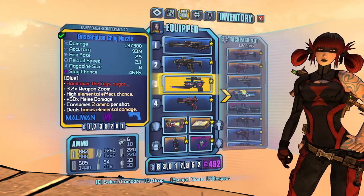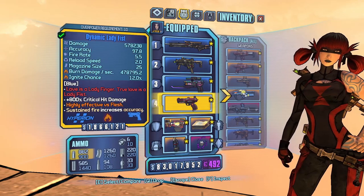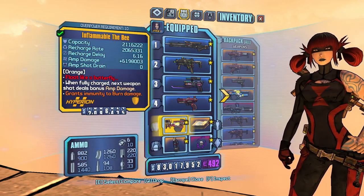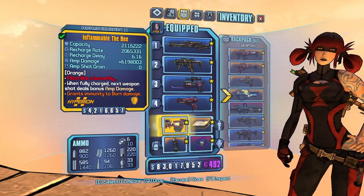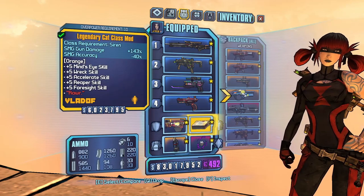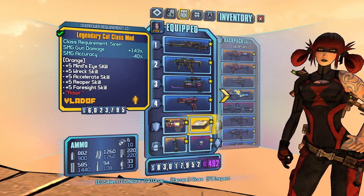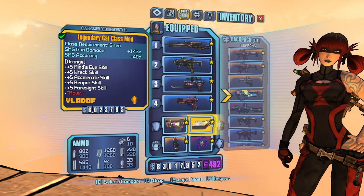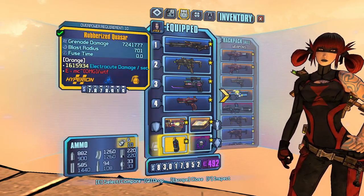In our third slot, I have the Grog Nozzle, mostly for health use and slagging enemies outside of the phase lock. And lastly, I have the Lady Fist for the 800% critical hit damage. For my shield, I'm currently using a B shield, and I have one of every element if needed. As for my class mod, I have a Legendary Cat class mod for the additional points in Mind's Eye, Wreck, Accelerate, Reaper, and Foresight, all of which I use maximum points to push the threshold of my overall damage and survivability.